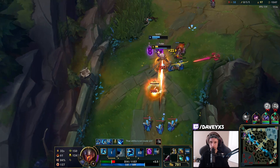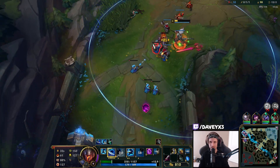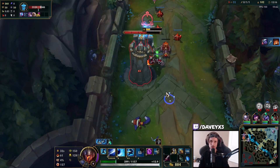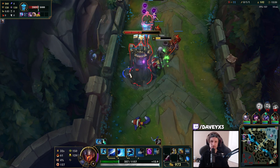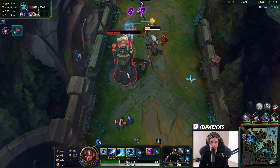I nearly got him but he walked away again — this is the second time Gnar has escaped with super low HP. But at least my team has managed to get the other kills, so that's okay. Several kills I missed on Gnar here, but my team managed to get them all.